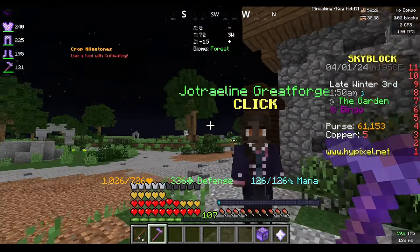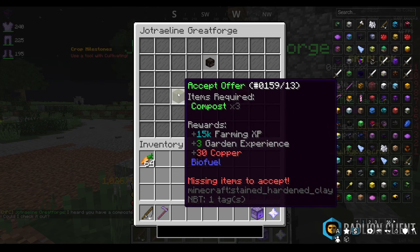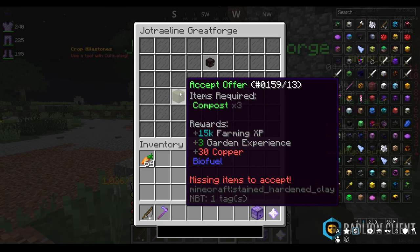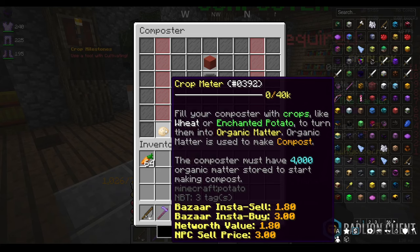I got a splash and we have the visitor here. Clicking the visitor, he wants three compost for 30 copper. That 30 copper is enough for a replenish hoe, so I'm going to the hub to farm some crops to make compost. You need 4,000 organic matter to make one compost, so we're going to need 12,000 organic matter total.